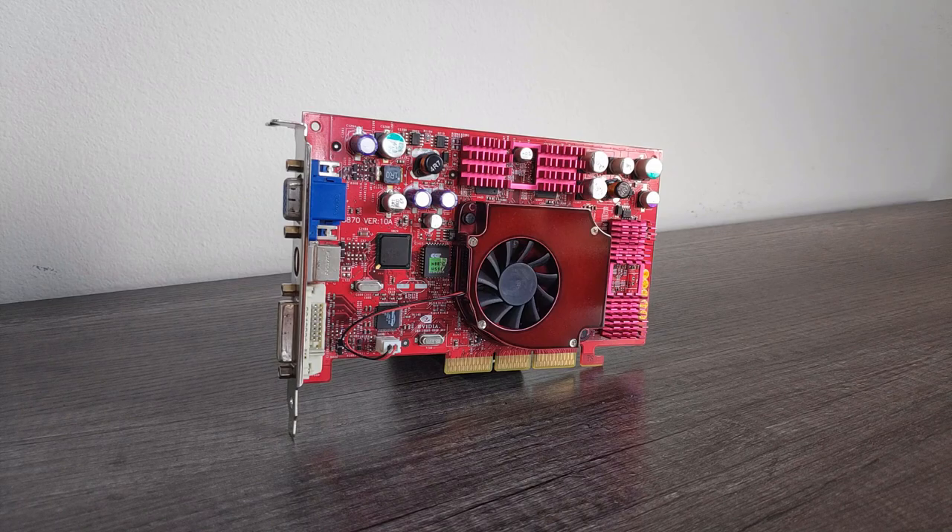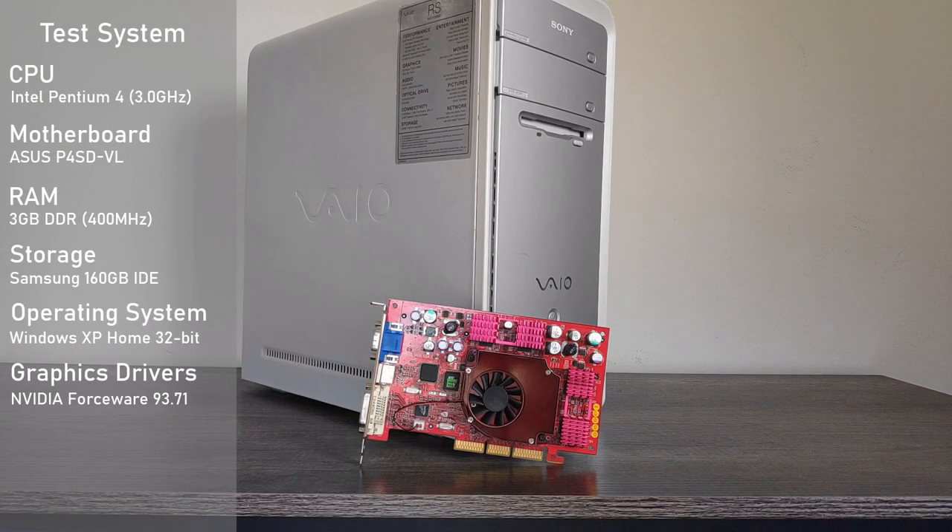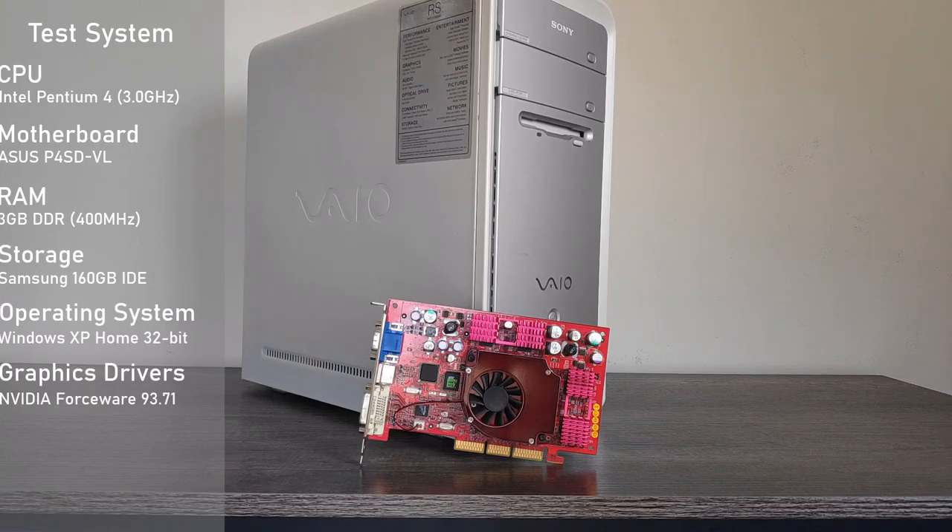Even though red has never really been Nvidia's thing, this card looks really, really good with it. For the test system I'll be using my good old Sony VAIO, using a Pentium 4 Prescott clocked at 3GHz, and this time around I've upgraded the RAM to a whopping 3GB, which surprisingly this system supports. The only sensible OS choice here was Windows XP. All other specs will be on screen along with the drivers used for testing. All footage was captured from an external device so there's no hit to performance.